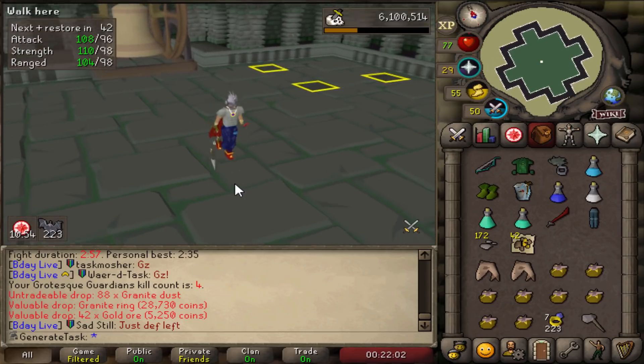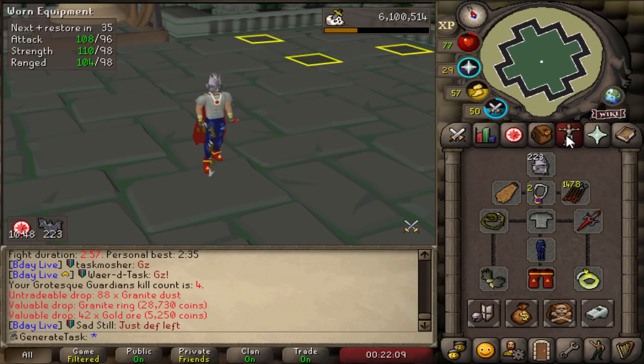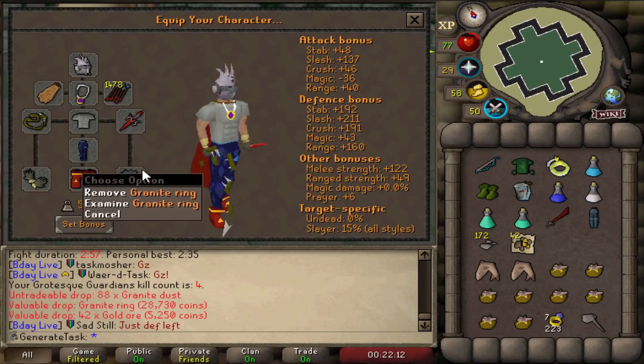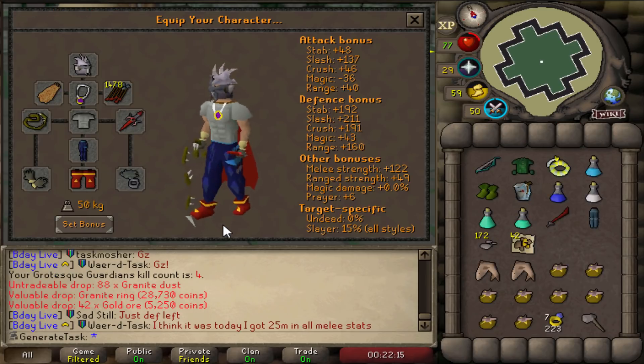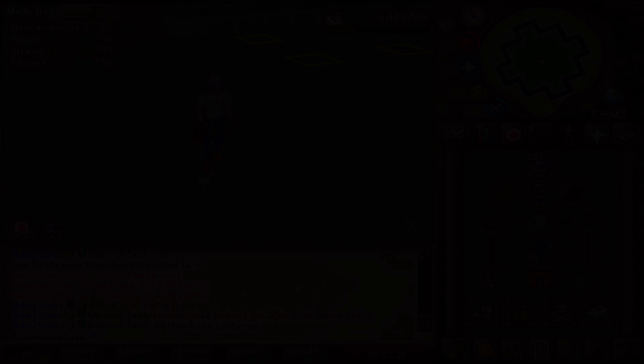Grotesque Guardians — our first real experience with them. Really not that bad at all. We've got the Granite Ring; I don't think that is useful for anything, but we'll take that. Task completed once again — easy as that. That took a bit less long than the teleport seed from the elves. First unique drop from the Grotesque Guardians — I didn't expect it to be this easy, but turns out it was. We can complete that one straight away.